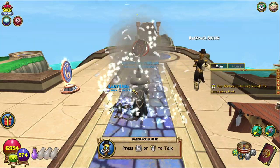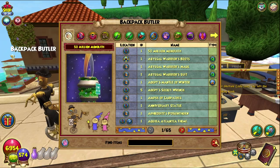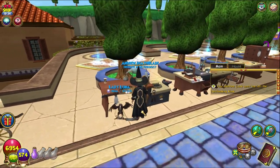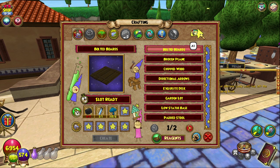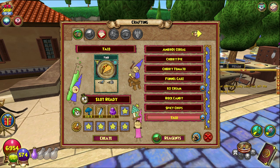We're also just going to take off our mount because we don't need it here. Let me find the right thing — it is a rank three pet snack: one intellect, two will ice. So yeah, not great, but hey, that's just how it goes.